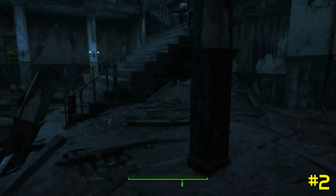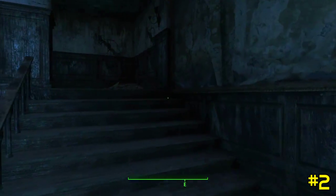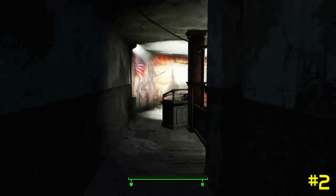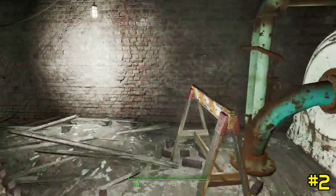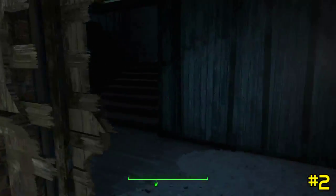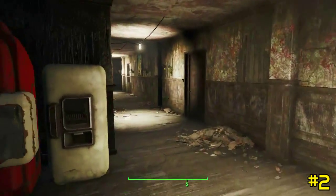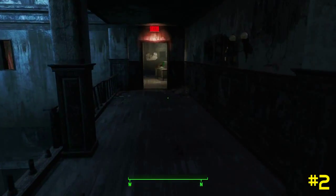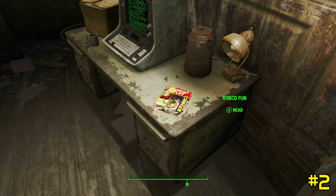You can go through the double doors in the center if you have the advanced lockpicking skills. Go through the diorama room, which is very cool to look at if you've got the spare time, and head up to the door and then out on to the right. Right next to this terminal, you'll find the next issue, RobCo Fun.